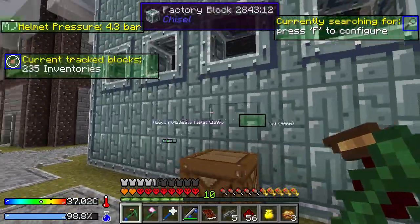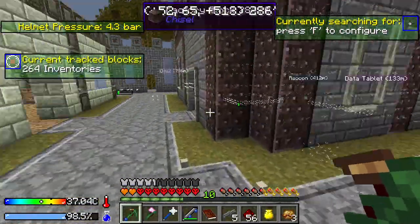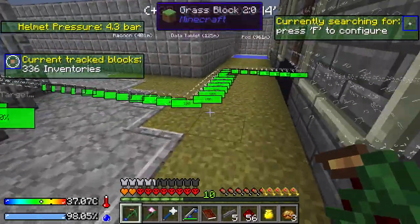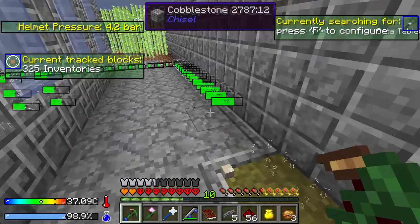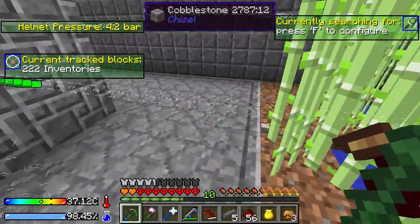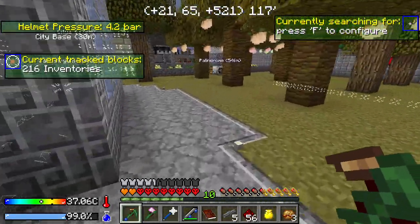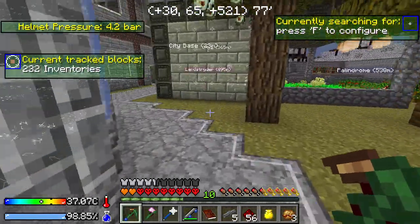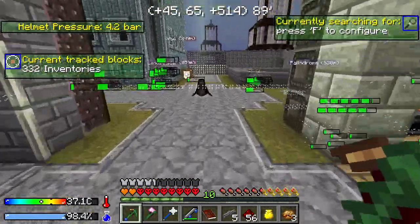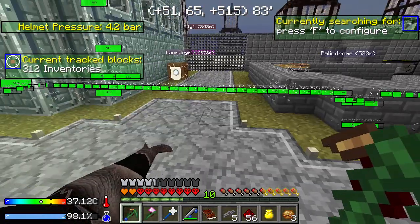We've tracked 235 inventories in the surrounding area, and it's still looking at more as we get closer. Remember the block range is about 30. All these conveyor belts — it thinks they're inventories. Crazy. Well, let's go back here by the main area. You can see it says press F to configure — that's in our item search. So let's go ahead — this crazy green bars.